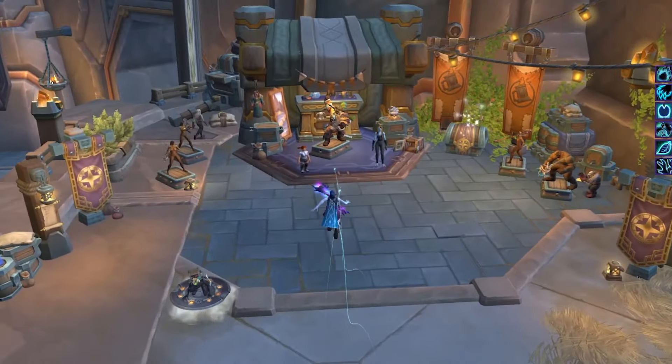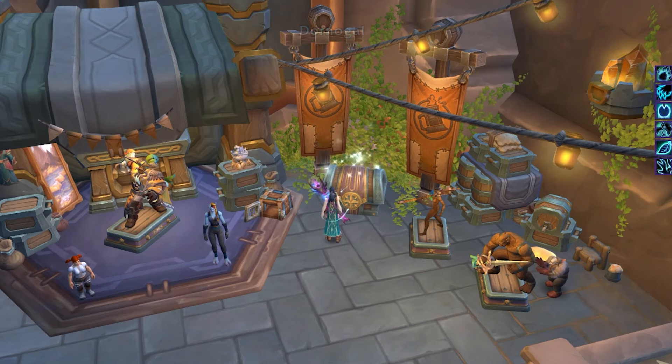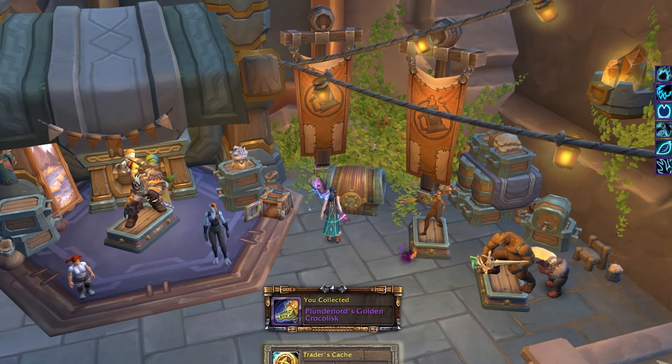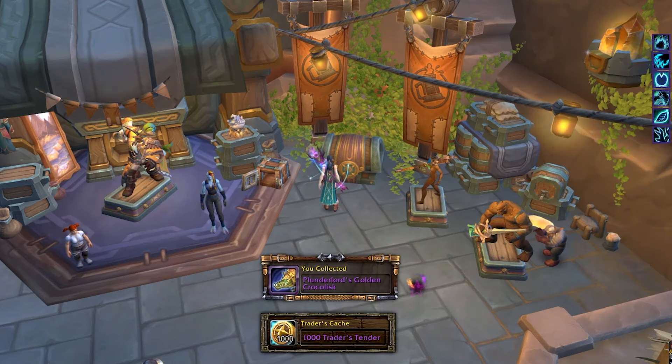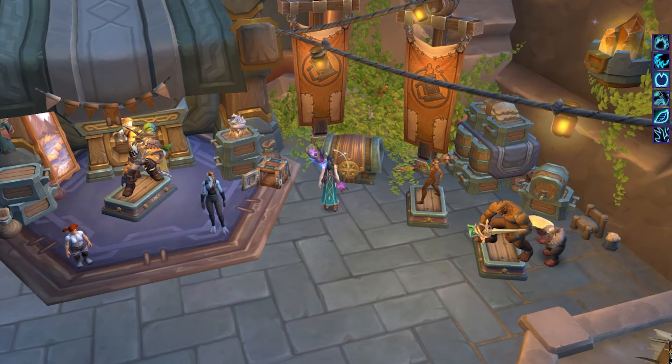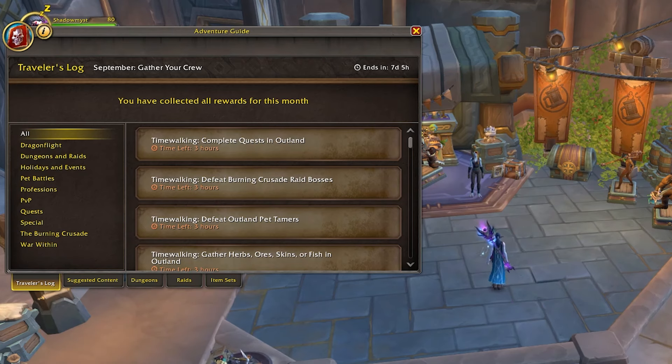Anyway, let's grab our goodies. I haven't really looked at the trading post ahead of time this time. So that's the Plunderlord Golden Crocolisk — I knew he was part of the trading post but I thought he was on the vendor. They must have been listening to people complain about the fact that the reward for completing the task bar was him.